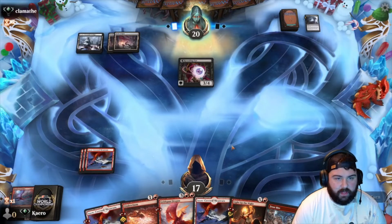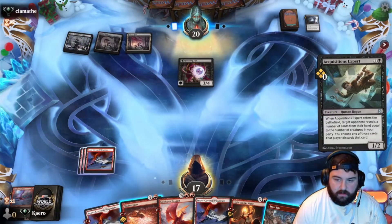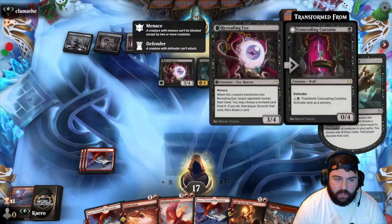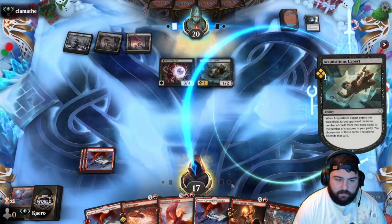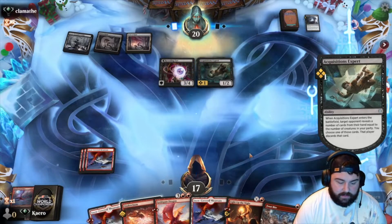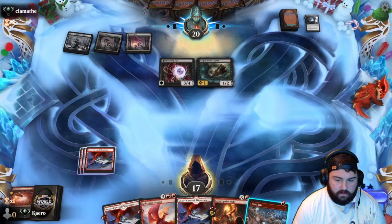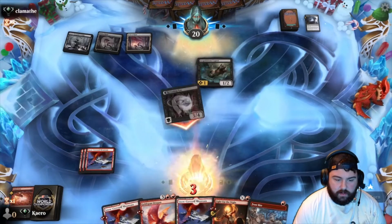This is interesting — I like playing against these kinds of decks because I don't see them that often anymore. They've discarded two of our cards. Acquisitions Expert — okay, so they have one rogue, we get to reveal one card to them. Let's make it Cinder Clasm; I don't see that helping us here.